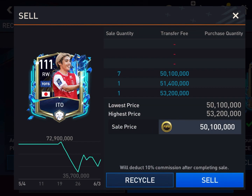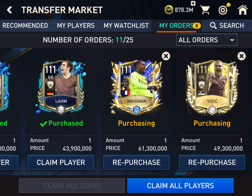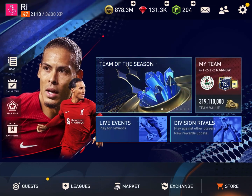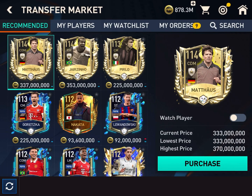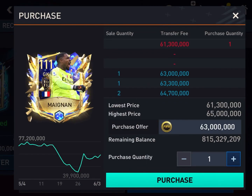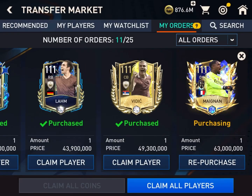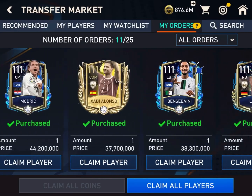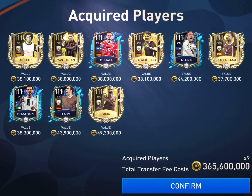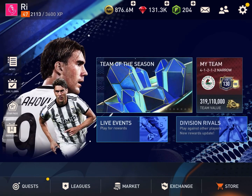I have got the Ito already — seven bids. I have claimed all the players except two: Mignan and Vidic. Let's wait and see if they are bought. Nine already bought except one, that is Mike Mignan. Let's not waste time and buy it for 63 million. Let's claim all nine other players. These are all my cards, and Mike Mignan is also bought.